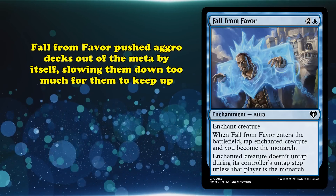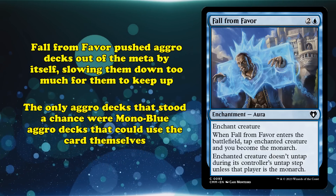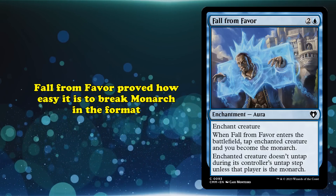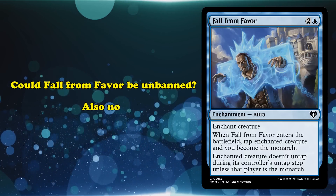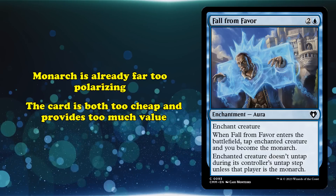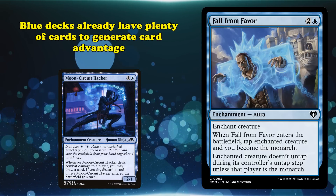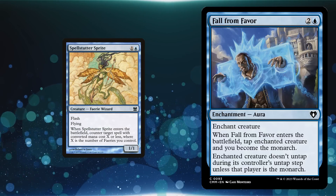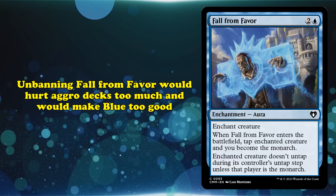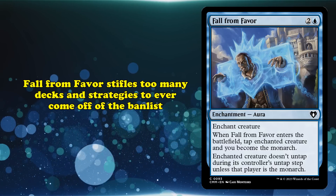Aggro decks were simply pushed out of the format entirely because they wouldn't be able to keep up with the pressure of these slower decks, and would eventually run out of steam once the Monarch began drawing the controller a card every turn. The only real aggressive decks that had much success were Mono-Blue Aggro decks that also ran the card and took full advantage of it as the best removal spell in the format. While Monarch has remained in the format as a whole, Fall from Favor showed that it doesn't take much for a card with Monarch to be too good. Could Fall from Favor be unbanned? Probably not. Monarch is already a mechanic that has proven polarizing. Not only is Fall from Favor too low in mana value, it provides too much in-game value over the course of the game to come back. Blue decks in the format already have tools like the Ninja Package to draw cards. These same decks are also home to the best evasive creatures in the format, like Spellstutter Sprite, and would simply use Fall from Favor to further snowball advantage and remove creatures with Flying or Reach. Aggro decks in the format would struggle to play against it, and blue would likely overtake the format. Fall from Favor simply stifles too many other decks and strategies to not warp the format around it.